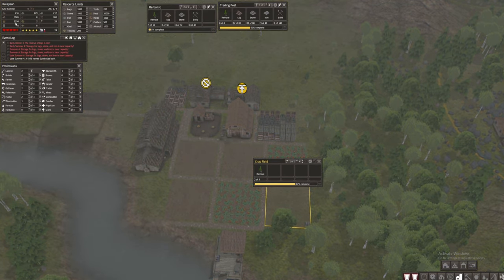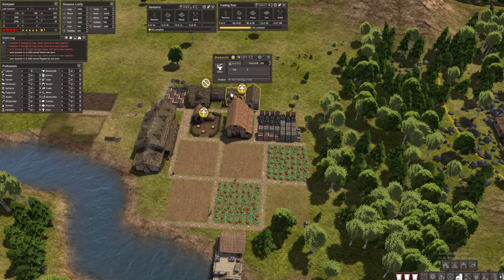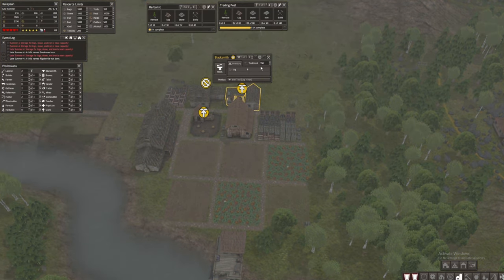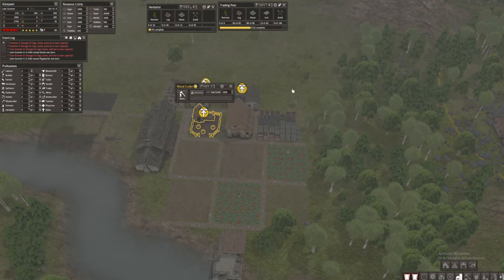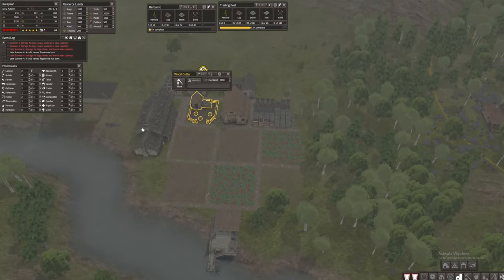At least we're storing more food, which is a good sign. Clothing: we have 28. Tools: we have 200. I can go for maybe 350 on tools so we have extra — when the trader comes in the future we can trade those tools.